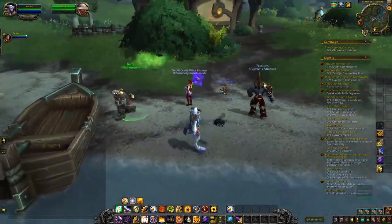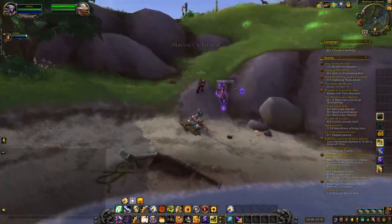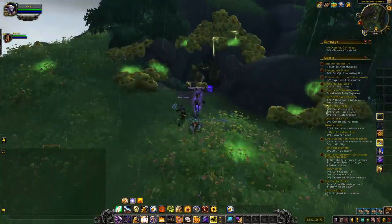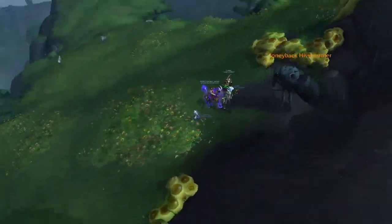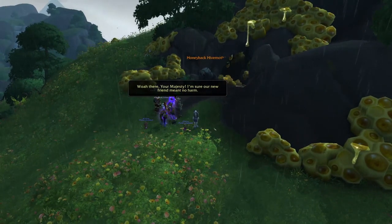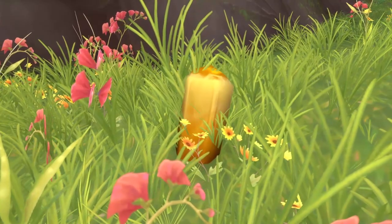Once you've learned Bumbles, you will then need to go towards the shore and speak with Barry. At this point you'll follow these pheromones — the green mists — all the way to the hive. Initially trying to enter the cave, the Honeyback Hive Mother will show up and you'll need to speak with Barry again. At this point you should have now unlocked the Honeyback reputation.